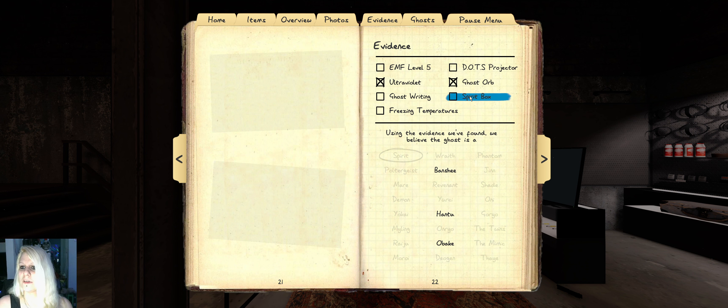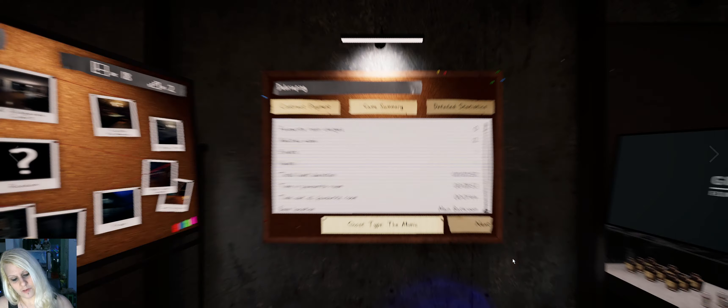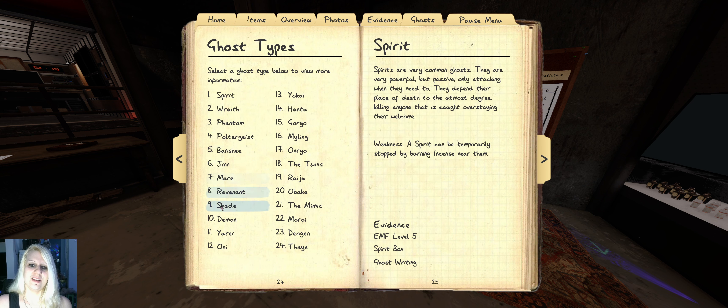We got a Mimic here because the evidence speaks for Mimic. Let's get out of here — it showed us the Wraith ability, that's cool. You had freezing, dots, and orbs. We had orbs and ultraviolet, and a Wraith doesn't have those, but those evidence are also for the Mimic. I didn't even have to look for those because it did the Wraith ability which is not possible with that combo.